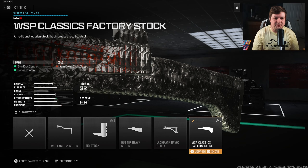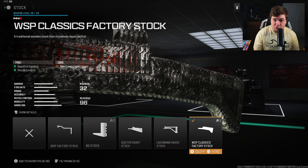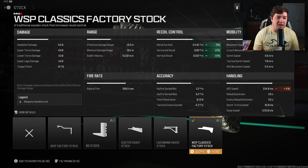We're going to start with the WSP Classic Factory Stock to give you gun kick control and recoil control — that's a self-explanatory attachment. If you want no recoil, you need attachments like this one. We are sacrificing aim down sight speed, but the pros far outweigh the cons: 9% to gun kick, 22% to horizontal recoil control, and 31% to vertical recoil control. The pros outweighing the cons is an understatement — that 4% ADS loss is definitely worth the sacrifice.